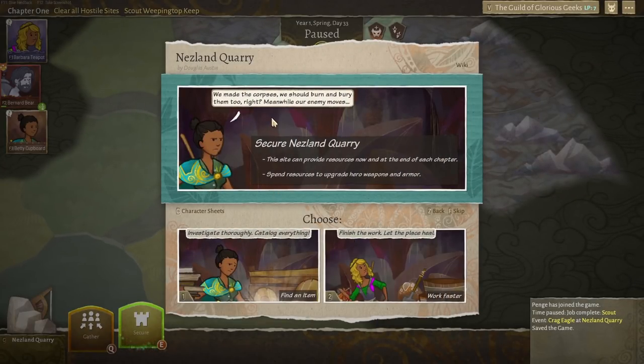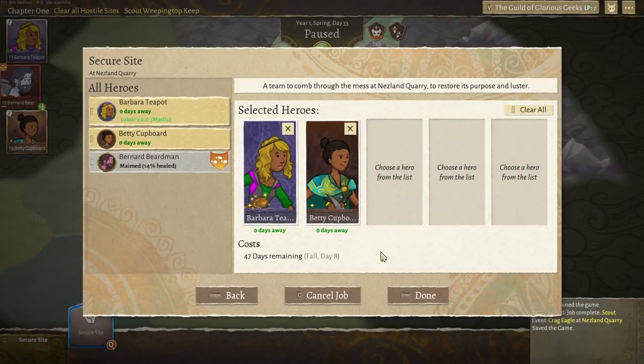What do we do then? Investigate thoroughly, catalogue everything, or finish the work and let the place heal. Maybe we should get an item this time round — yeah, we'll get an item, why not?